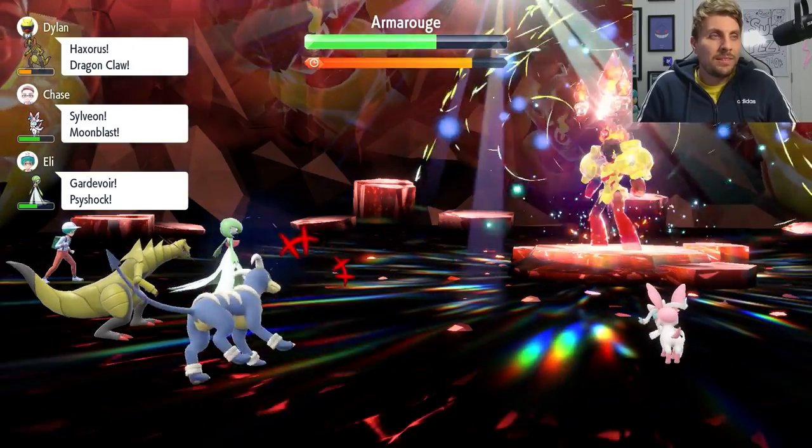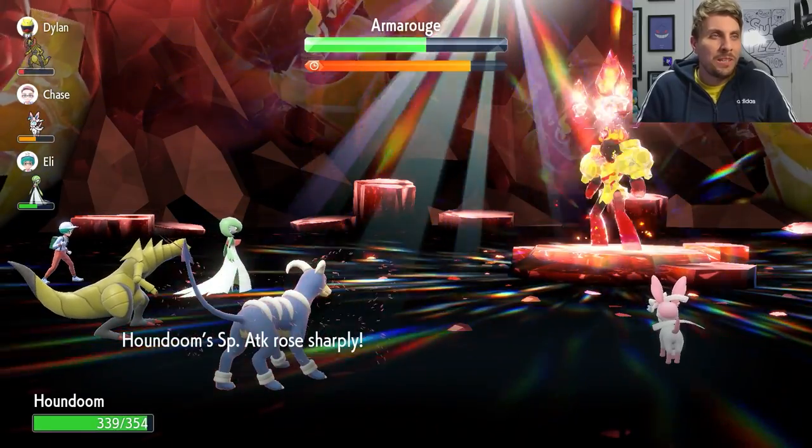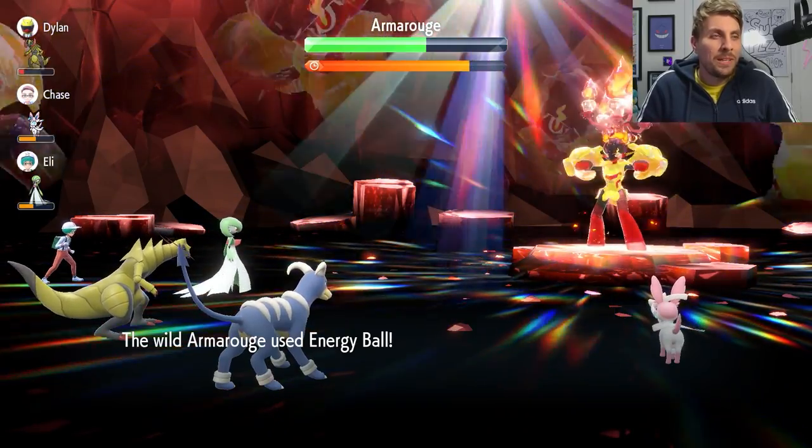There's our third Nasty Plot. Can we get the one-shot? Is it going to throw the shield up before we get our attack off?